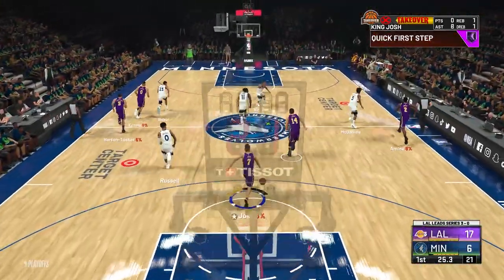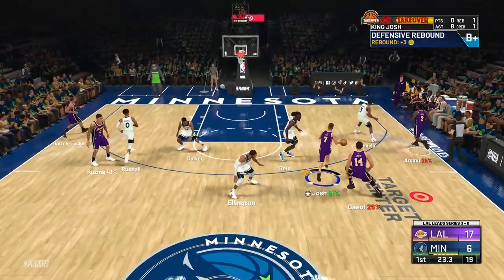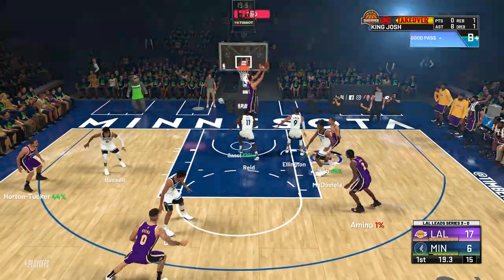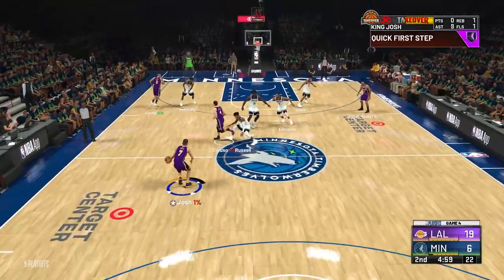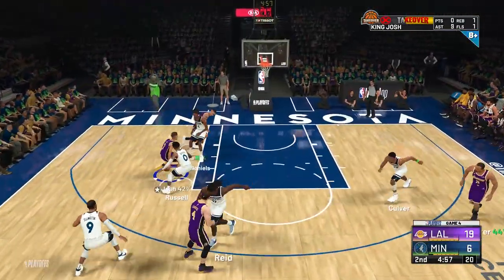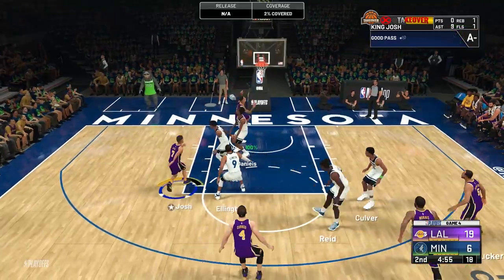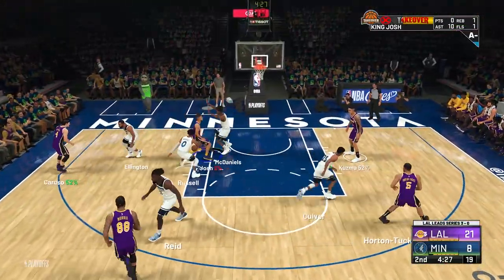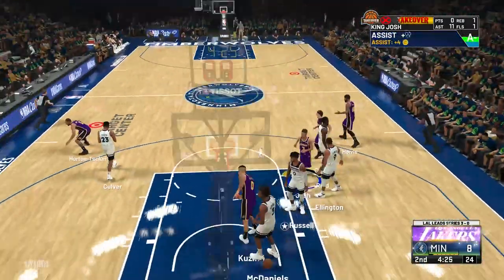When calling for a screen, make sure it's the player with the highest driving dunk on your team. I'm on the Lakers so I like to use LeBron and AD for lobs. Finally, lobs are better than normal assists, but if you find a teammate wide open and you don't think they're going to shoot, you can just spam square and most of the time they'll end up shooting the ball.